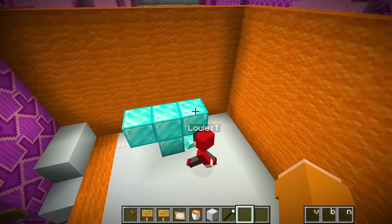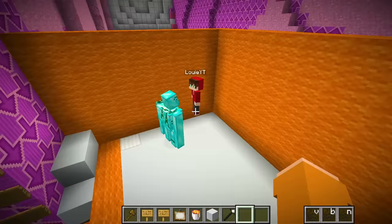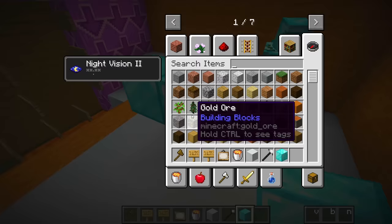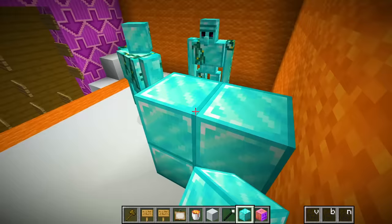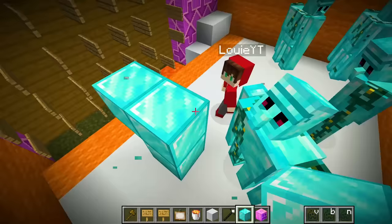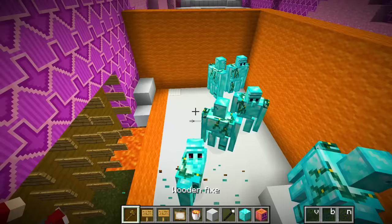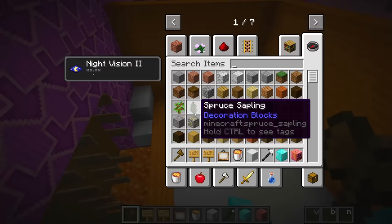Take a look at this - if I build some blocks like this and put a pumpkin on top, look - it's a diamond golem! I did not even know they existed. Did you guys know that? They're basically like iron golems except made out of diamonds. Wait, are these way more powerful? They're absolutely more powerful - they're made out of diamonds, not iron. Diamonds are like ten times better than iron. We have like seven of them in this room, I think this should be good enough.